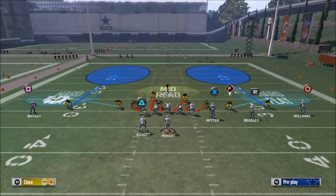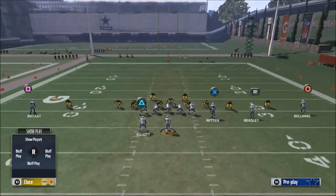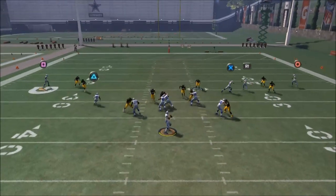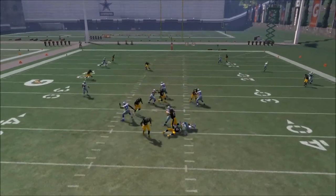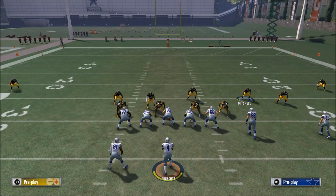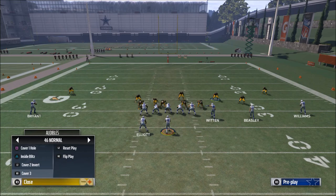Bring Mitchell down. Now you have this covered shell, working the middle of the field — inside pressure with a double A gap and hard flats outside. You only use that play in a very specific situation.